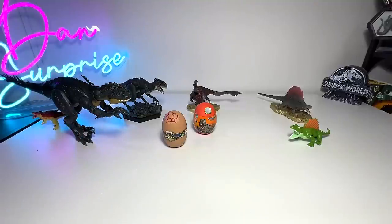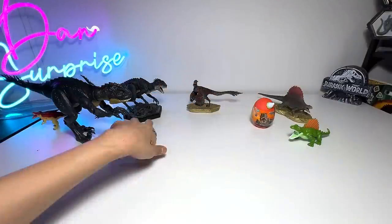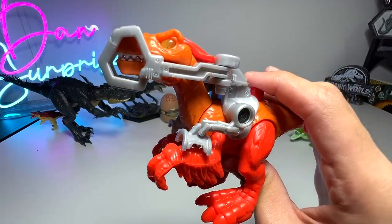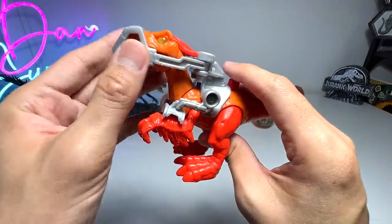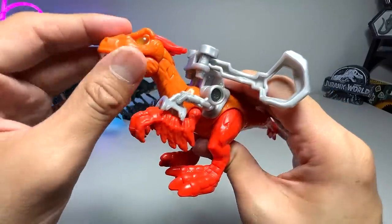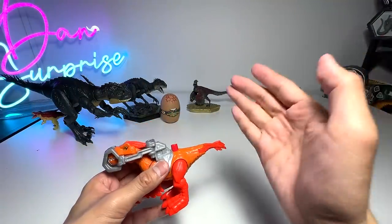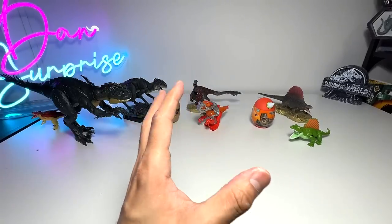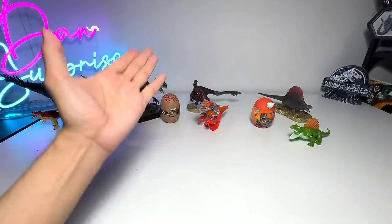Let's move on to a Pyroraptor. To be honest, we have more Pyroraptors than Dimetrodons and Scorpius Rex in today's video. This one is also from Imaginext - it seems to be like a battle escape kind of series. You can press this button and the capture gear will spring right open. You can see a beautiful Pyroraptor - you can open and close the jaw, and the eyes are actually transparent. Do you guys know what the name Pyroraptor means? Pyro basically means fire, and Raptor means thief - so it's known as the fire thief.